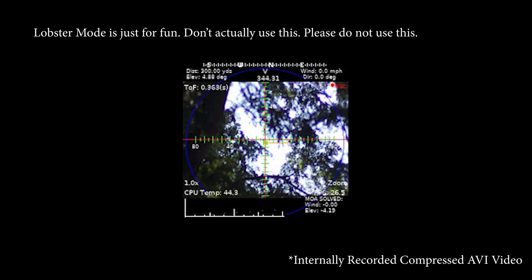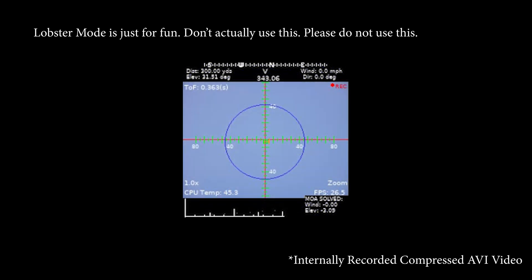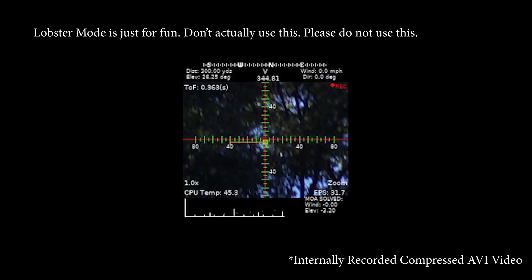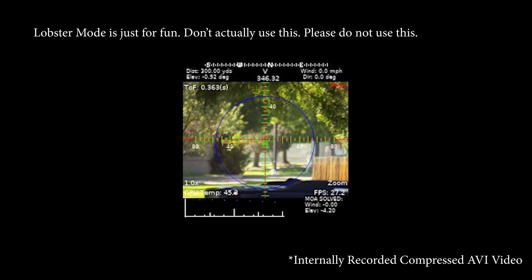Here's a fun feature. If I keep pointing this up past a certain angle, you go into what I call Lobster Mode — it's a complete 2D plot showing height versus trajectory distance. This is mostly supposed to be a joke. Please don't actually fire your gun pointed 82 degrees in the air. But if I did, I could expect to hit about 10,000 feet in height with my bullet before it came back down, and get a general estimate of how far it would land away.